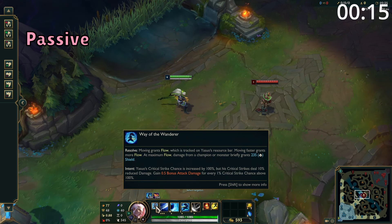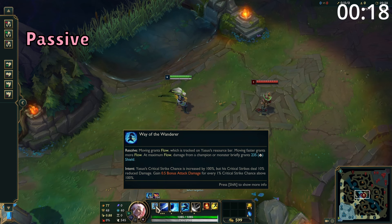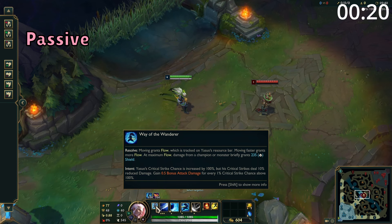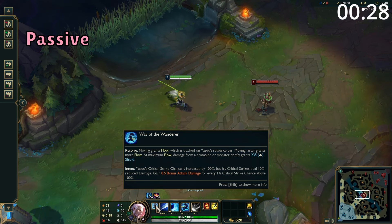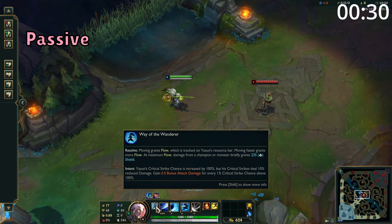Yasuo's first passive is he gets double the benefit from critical strike chance. So if he buys an item with 20% crit strike chance, he gets 40%, but his crits do deal less damage to counteract this. His second passive is his secondary bar called Flow. He builds this up by moving, and when fully stacked, when he takes damage he gets a shield.